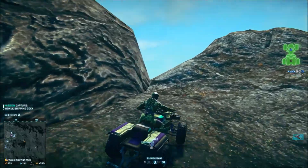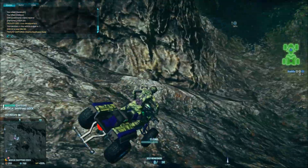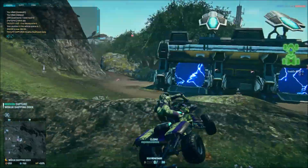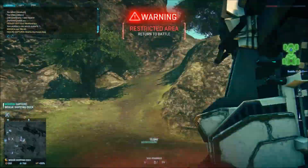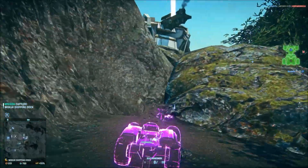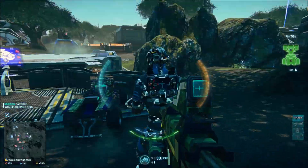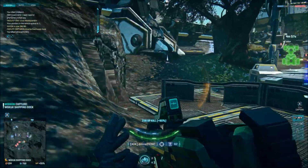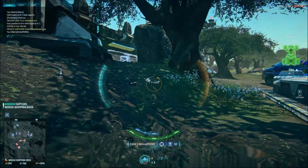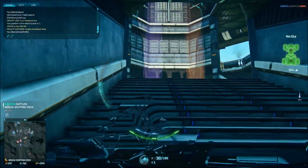The NS7 PDW also possesses a 0.75 times movement bonus while aiming down sights. This makes corner peeking very synergistic with this weapon and gives an overall more fluid feel. As far as accuracy from the hip goes, the NS7 has a very small cone of fire to start with. Attaching a laser sight will decrease this cone of fire even more, making hip firing a very viable option for the NS7 PDW.